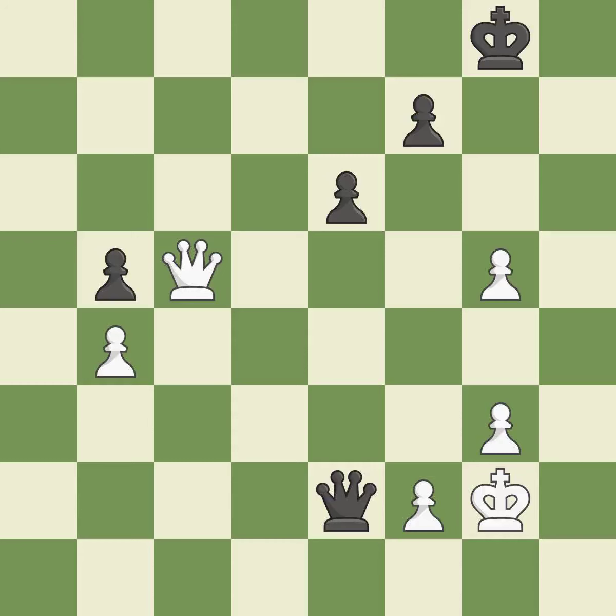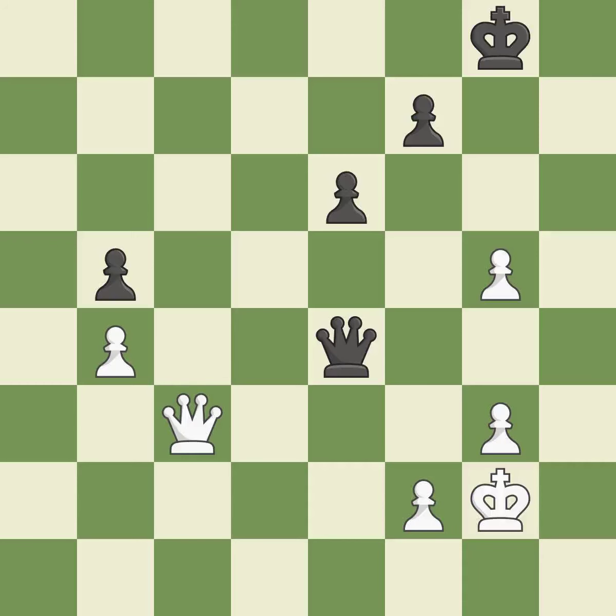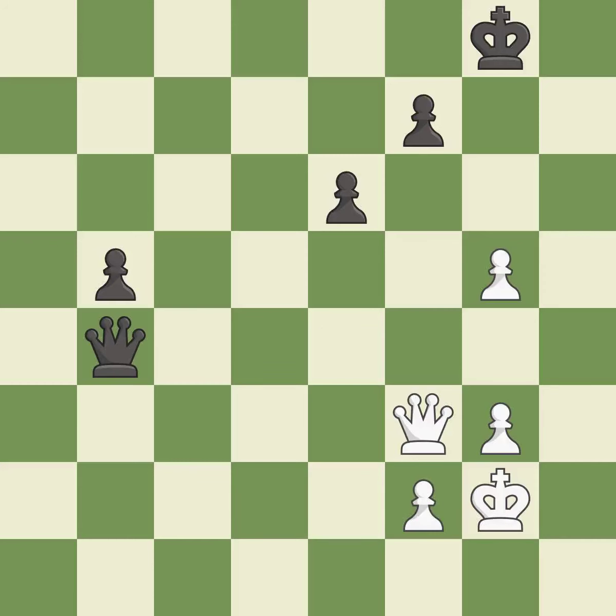This defends the attacked pawn. White had an advantage, but now the game is close to equal — it is a mistake. This is the only move that works — it is a great move. This leaves a pawn without defenders. This allows the opponent to create a passed pawn — it is an inaccuracy.